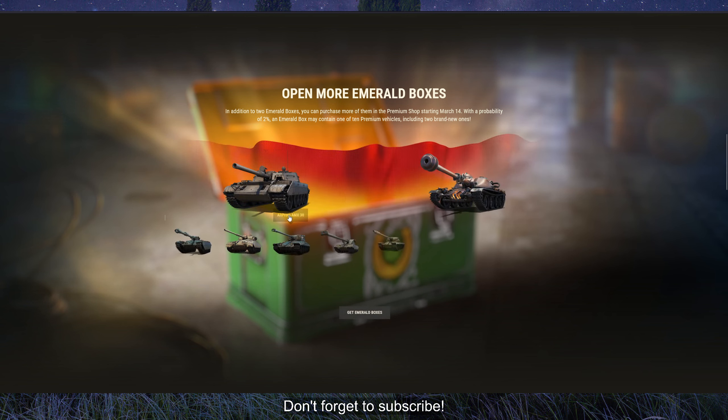The new tanks are the T-54D and the Alembic. By the way, the Alembic is the Astral Rex tank with a unique skin, so it's essentially a clone. I'm not sure it's a good idea for Wargaming to create a lot of clone tanks with new skins.